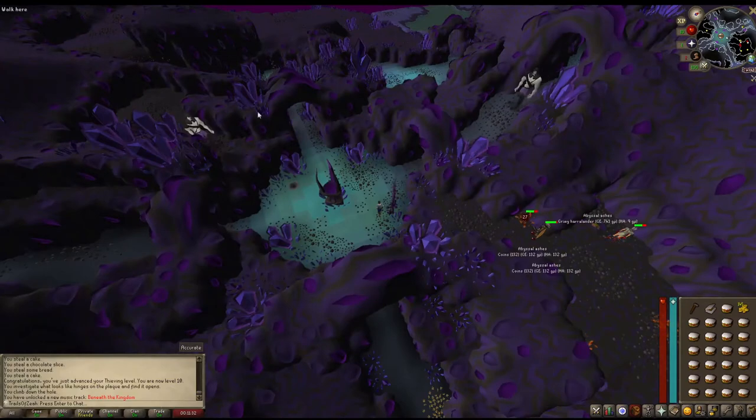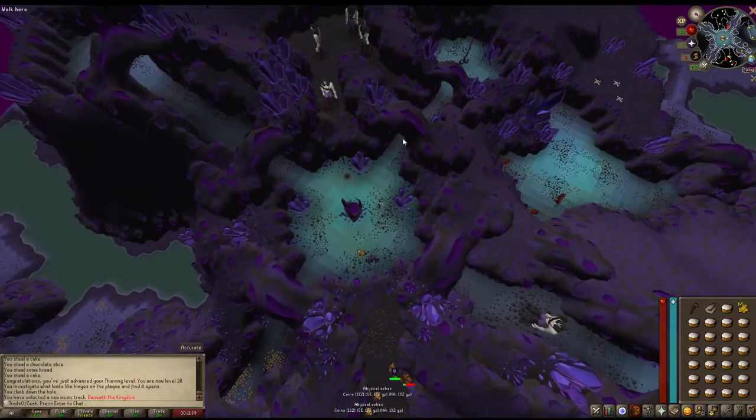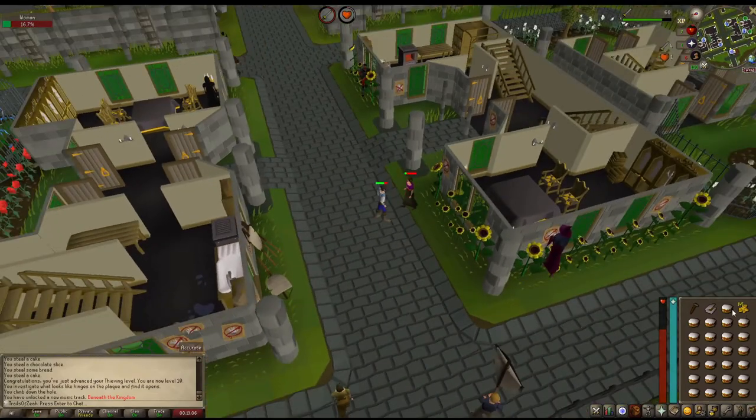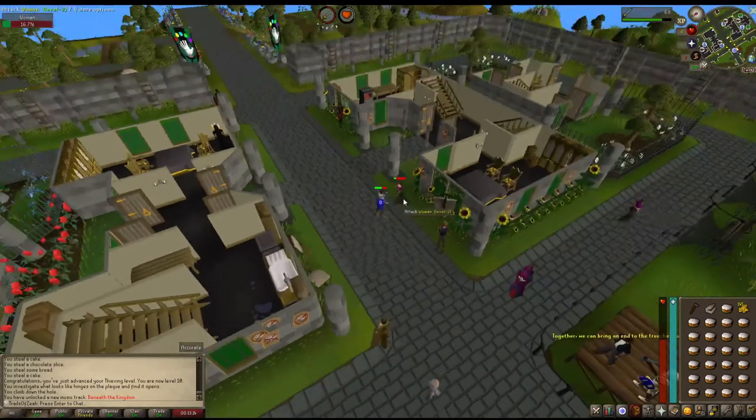We stole some cakes from the cake stall to get some food. We looked around in the catacombs of Varrock, and we started killing men, women, and imps to see what kind of drops we could get. And that's pretty much it. And now back to me in the past.